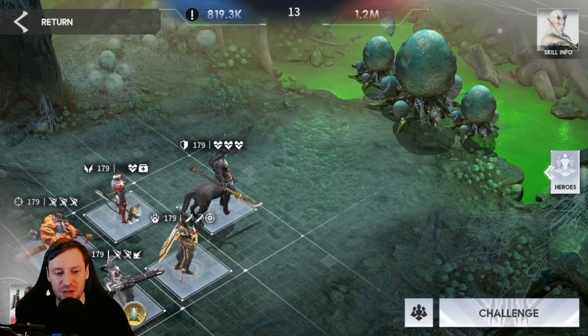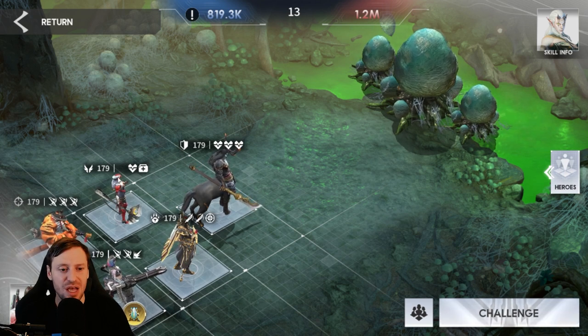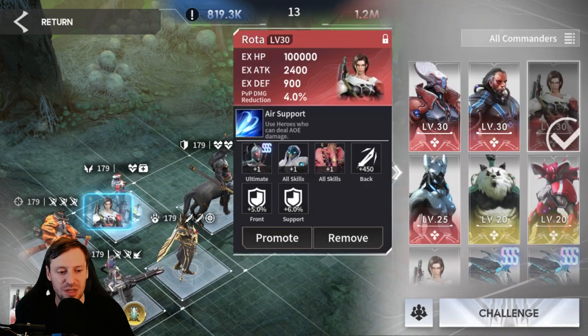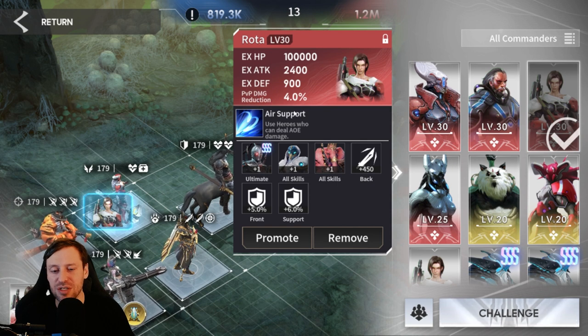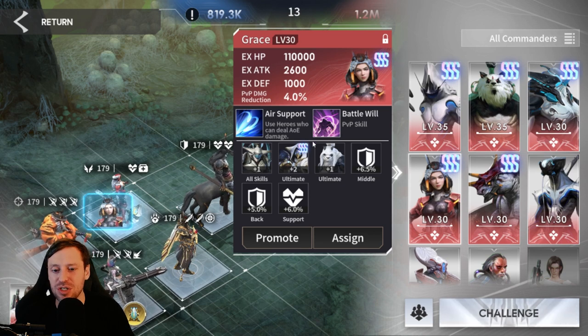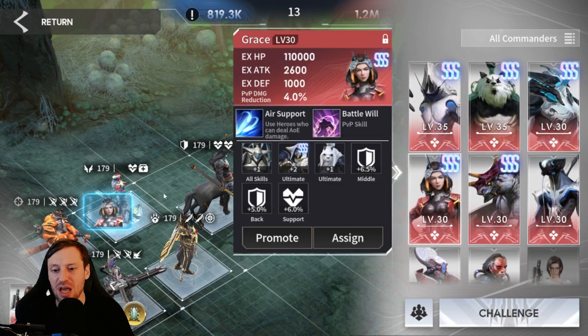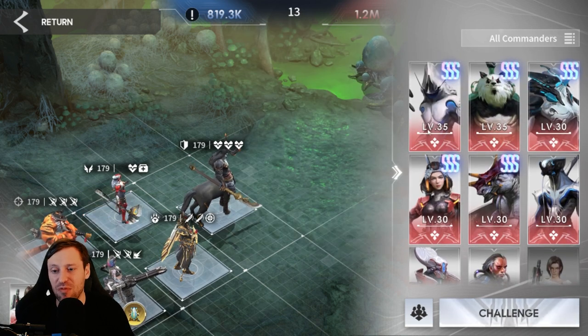The team we're running with is Orfan the tank, Serena, Anpu, Ravenar, and then Taylor Swift. For commander we've got Rota. Rota is great for this - he brings extra attack for anyone standing in the back row and helps air support heroes as well. You can also use Grace but she doesn't have the same benefits as Rota; she's not giving us any offensive stat bonuses, which is why I prefer Rota.